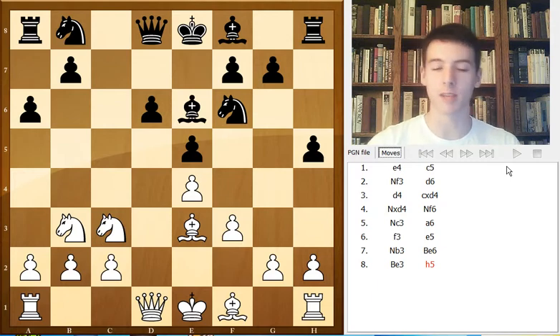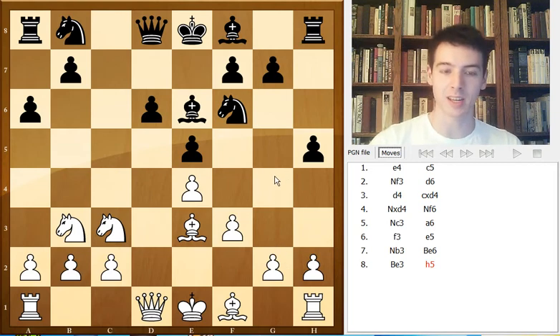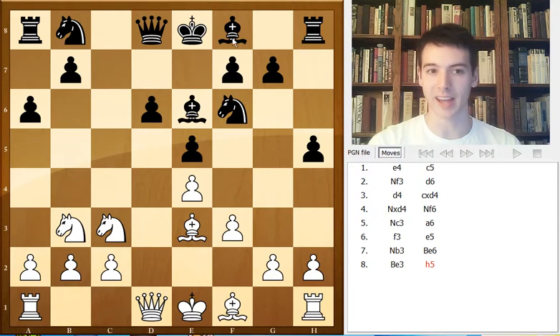It's kind of a double-edged move. On the one hand, it prevents white from playing g4, which is his main idea of attacking on the kingside. On the other hand, he's weakening the square on g5, and also the pawn on h5 can become weak later. If Black castles short, he always has to worry about his pawn. So it's kind of double-edged.